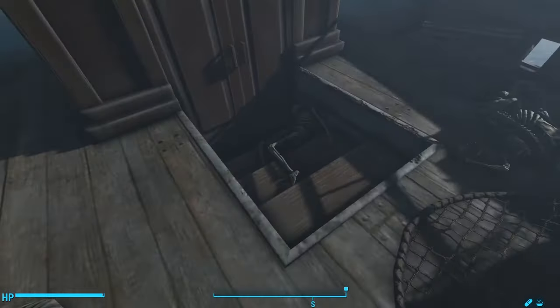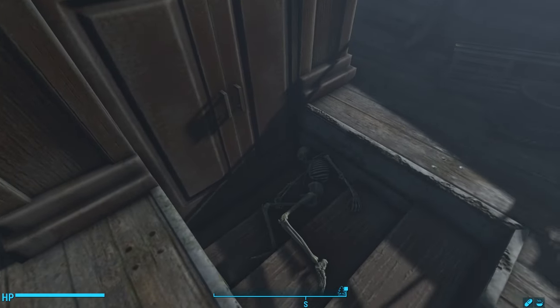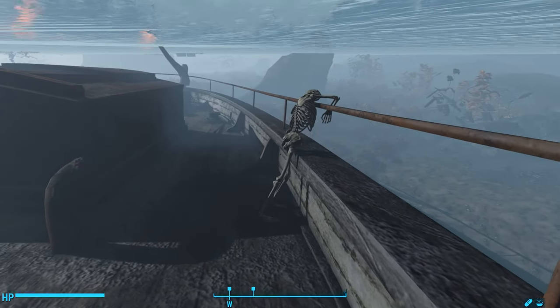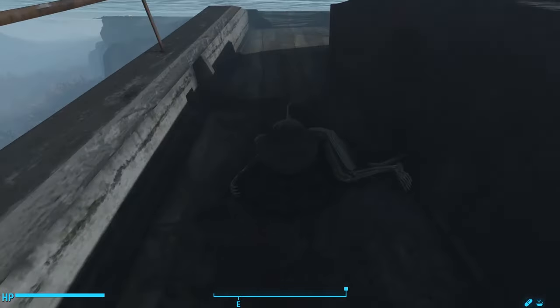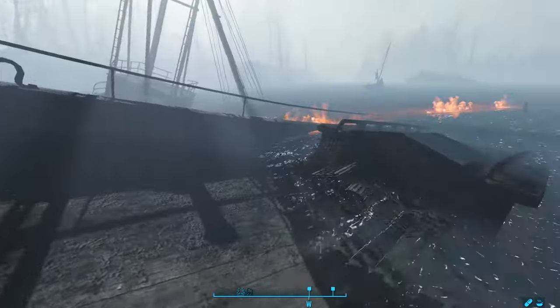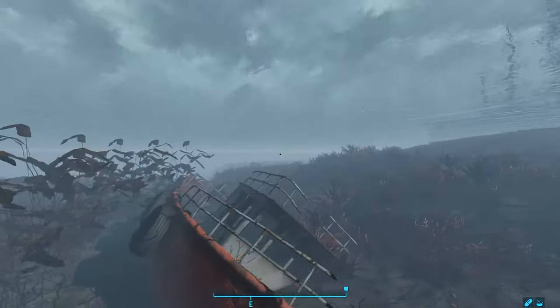Swimming below water to explore this schooner, we find two human skeletons by the door, a third hanging over the railing, and a fourth near the prow of the ship. This vessel met a disastrous end — but at the hands of garden gnomes?